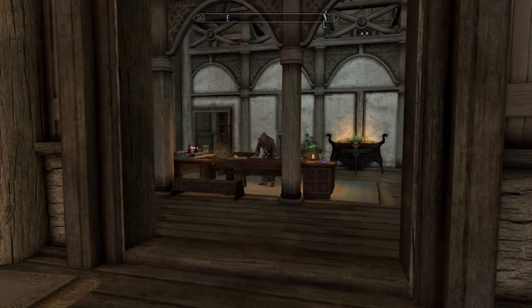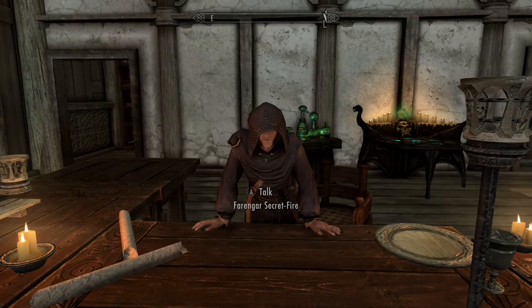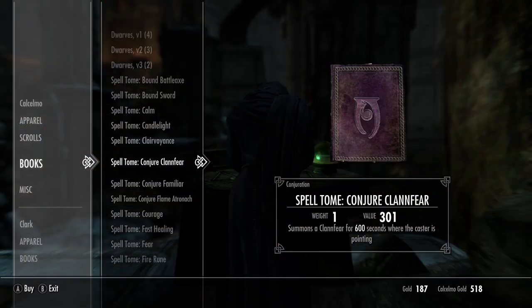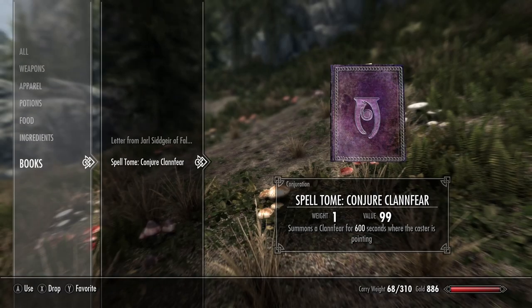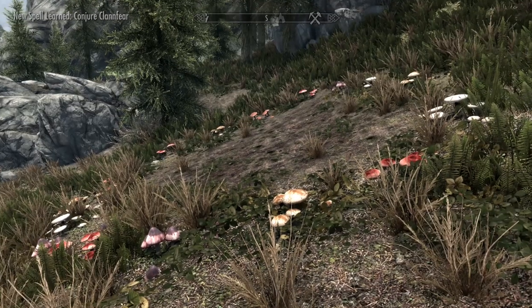Traveling to any of the court wizards throughout Skyrim, you will be able to purchase the Conjuration Tome from them. I visited several, and each of them had the same tome. So once we read the book, we will learn Conjure Clanfurs, which is an apprentice level conjuration spell.